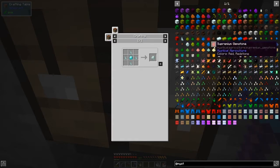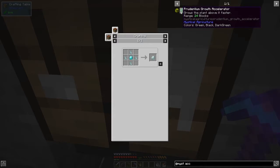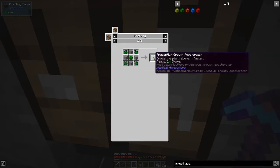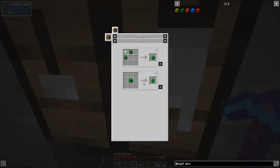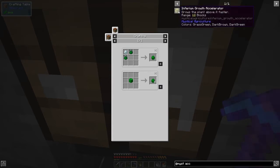Let's have a look at the accelerator recipe - there we go. To do the next level you can't convert between the two different types, which is a shame. The prudentium one says it's got a growth range of 12 above it, which would be sufficient for a reasonable area. You can also stack these, so let's think about which one is best to make.